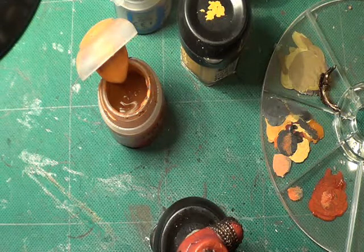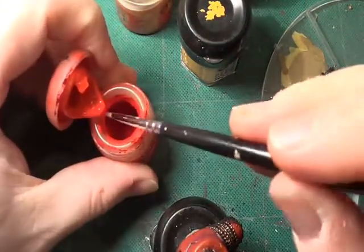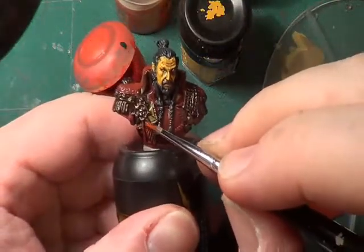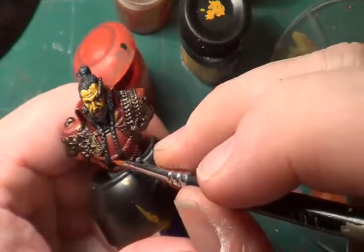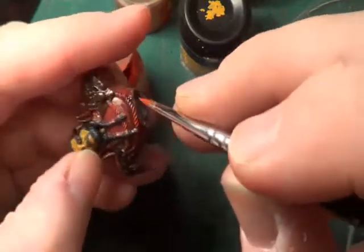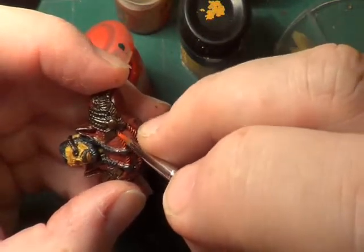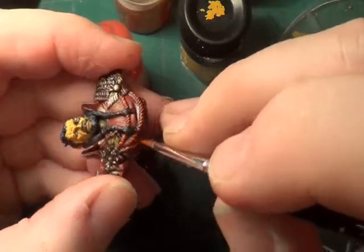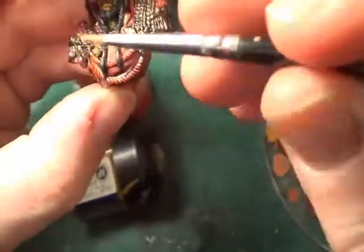Next we'll have to do the blood red areas — the sashes, not sashes, also braiding. We've got just a very small amount on the brush. We're working from the top edge and the front; we don't want to touch the bottom edge. That's all, and that's that done. Hope you can see that clearly.